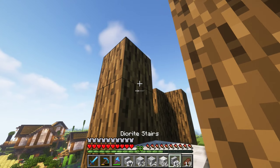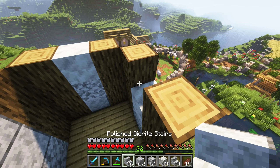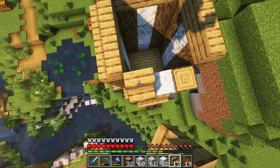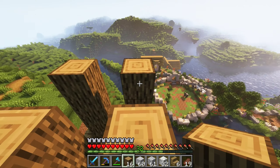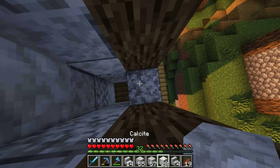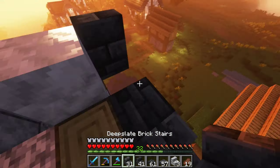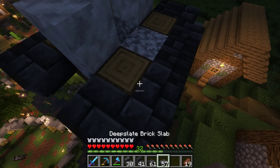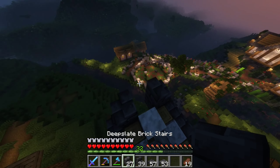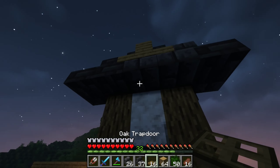Then we can start adding some detail with these. Let's go one higher. Then we're gonna go in one more. I want this part to be more tall and narrow. Maybe one more. And the roof. Actually, let's make this roof a little more fancy — let's add blocks here and then stairs on top of that. Probably should have brought some scaffolding. Life hack: use leaves as scaffolding. It's way better than actual scaffolding.